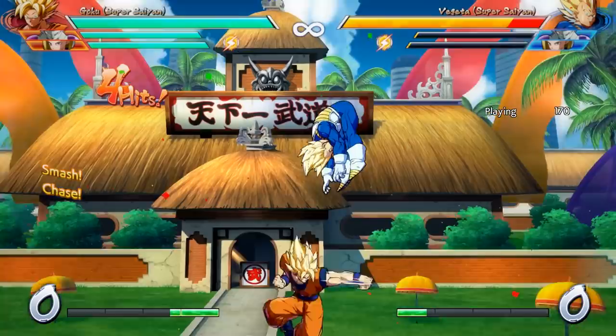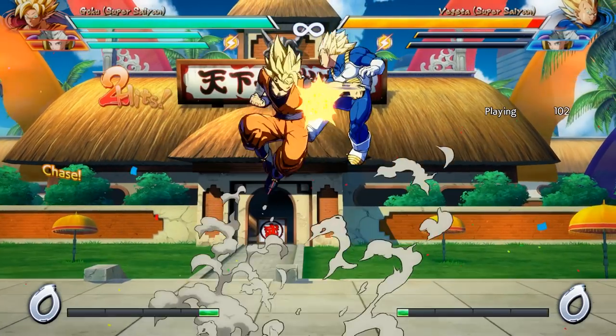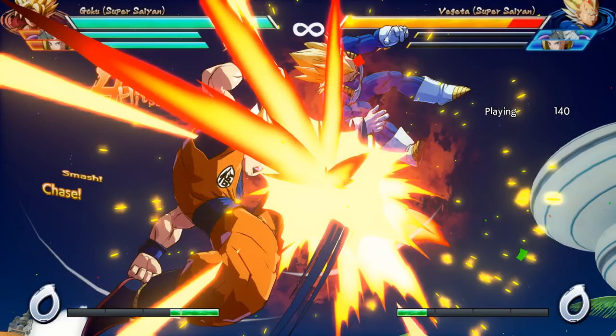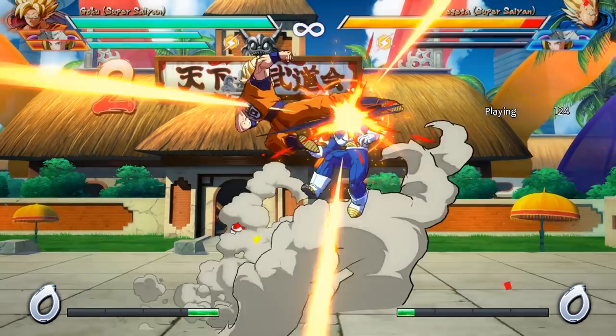The only time this technique can be a little unsafe is when they superdash at you and they catch you during your backdash animation, which allows them to tag you with a hit and knock you back down. Also, if the opponent chooses to start the match by dashing at you, all you really do is put yourself closer to your corner, and you don't really get to learn anything about your opponent.